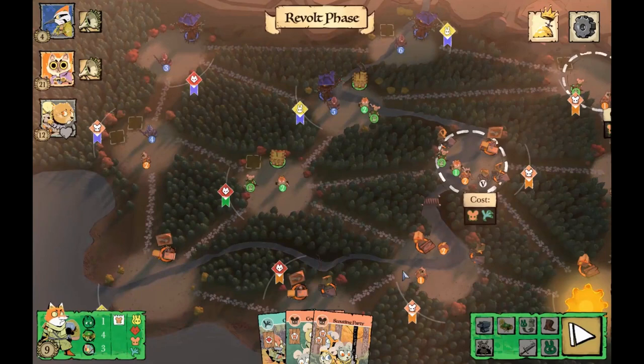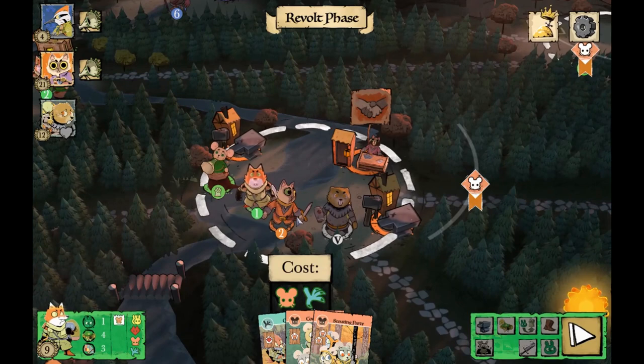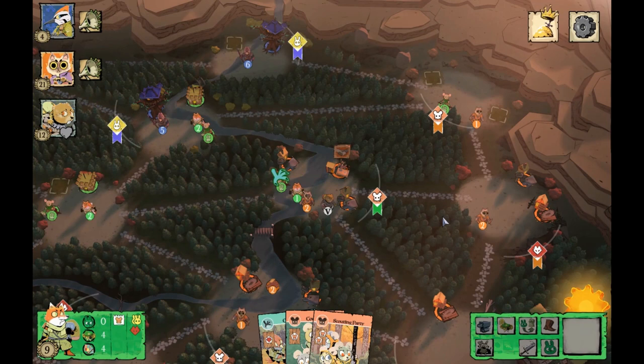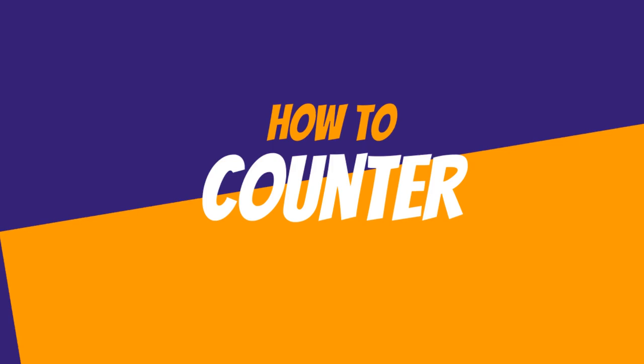Tip sixteen — the final tip for the Woodland Alliance: you should only revolt for a third base if it's going to get you the win on that turn. Otherwise the third base makes it much more difficult to defend your holdings and you're much more likely to lose the officers you've already built.